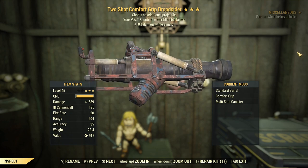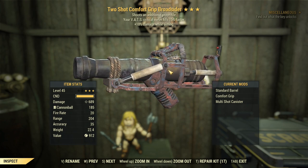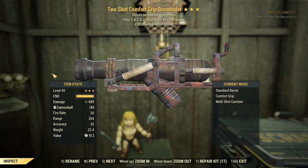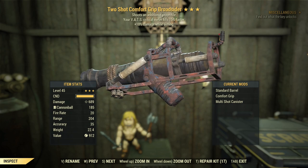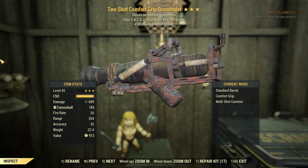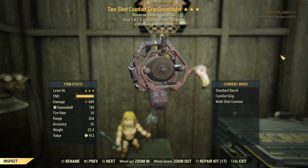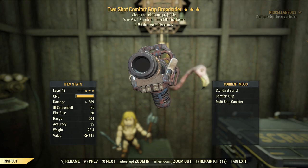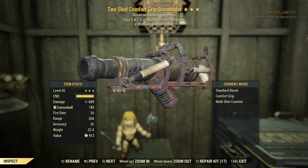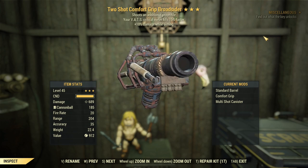We've got a Broadsider here — this was on a mule, so I've had it for ages, but now it's had its time to shine. We've got a standard barrel on this because the light barrel does decrease your damage, so make sure you check the standard one unless you're unhappy about the weight. We've got 10% damage whilst aiming and critical filling 15% faster.